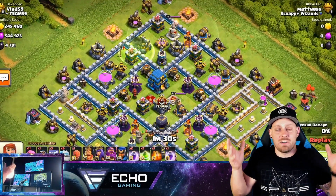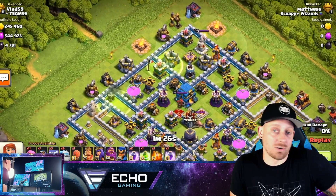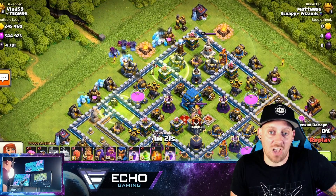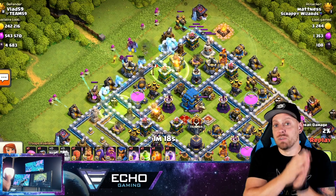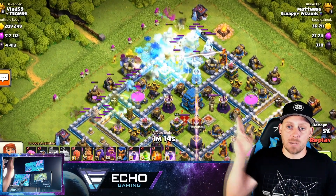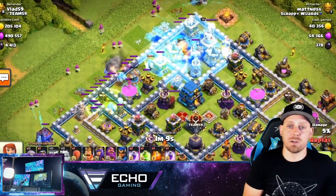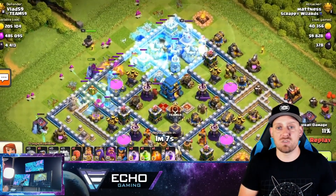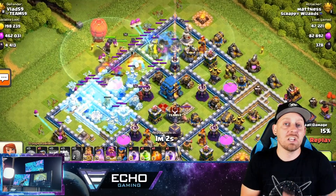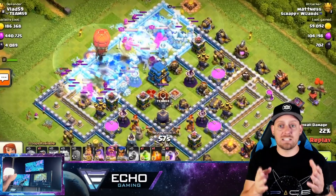Look at the dominance of this attack. Two jump spells, one on each side of the base, allowing the kill squad to dive in. You line up your Ice Golem, the Yeti go right in between heroes and across the back - just like you would do with your witches in a Bow Witch attack. Then you come in with those Super Archers, and because they have the range and that through splash ability, they work extremely well.